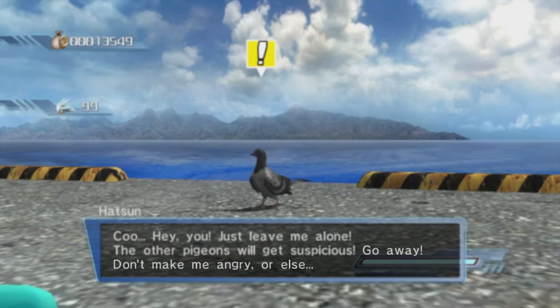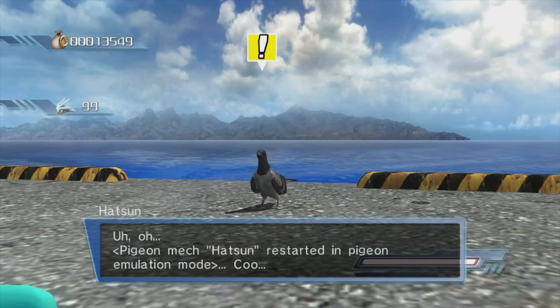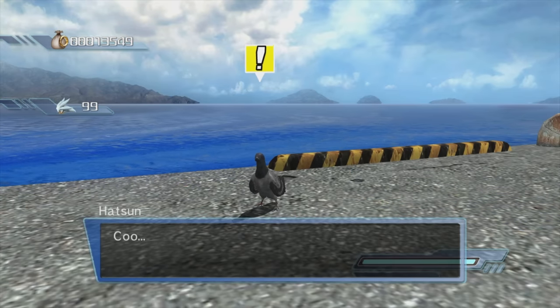Eventually Hatson would have revealed the strangest message of all, seemingly revealing his true purpose: 'Go away. Don't make me angry. Or else — uh-oh. Pigeon mech Hatson restarted in pigeon emulation mode. Coo.' It's starting to look like Hatson was originally intended to be a lot more than just a normal pigeon.